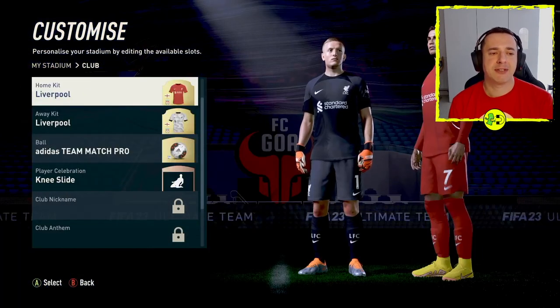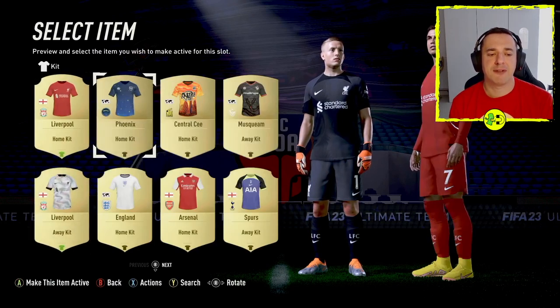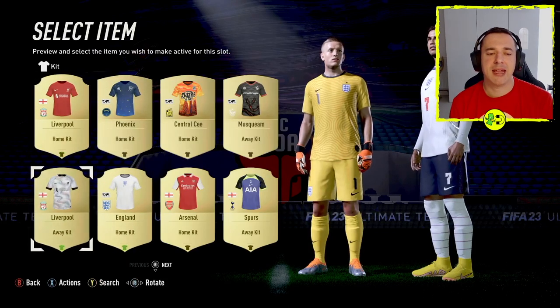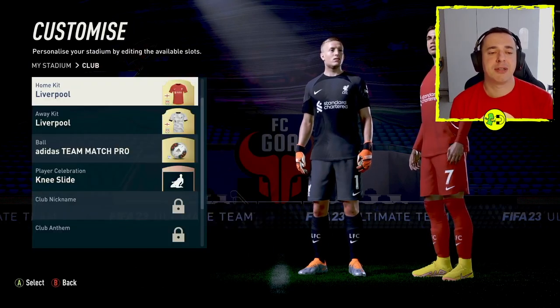If you jump into any of these — for example the first one here — any kits that you own you'll be able to change to. So I could have the England home kit as my kit here, or change it to this one. If you want to know how to buy kits, have a little look at my other videos that show how to do that.